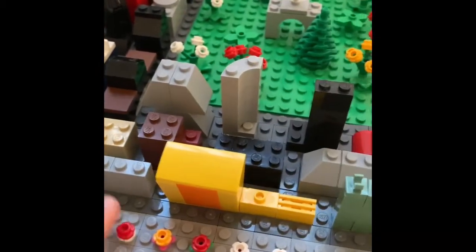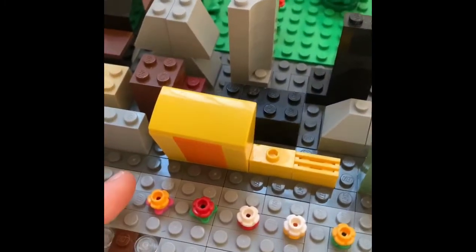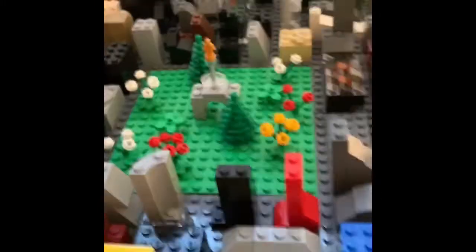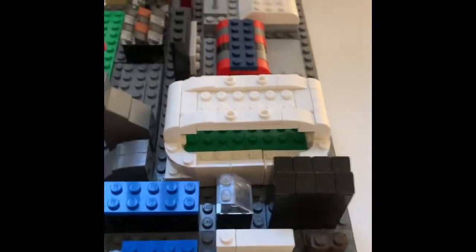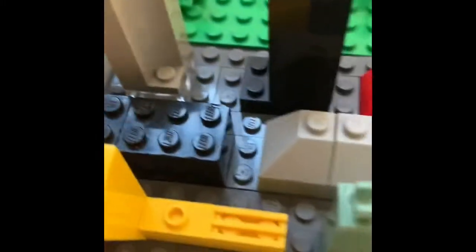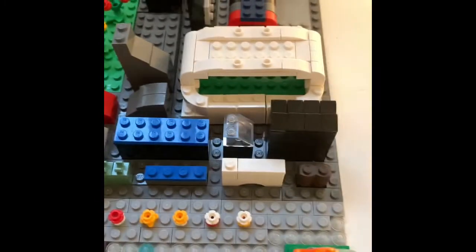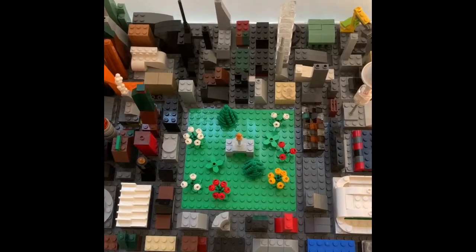Right here you've got some flower trees — I don't know what you call them — some plants. And there's some more over there, but we'll get to those later. Then you've got some hotels, like this one with music, a store for the beach or something like that. That's basically it for the beach area, and it's like one of my favorite parts of the city.